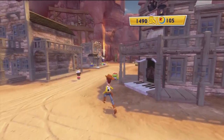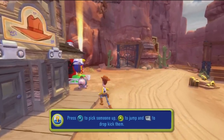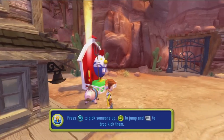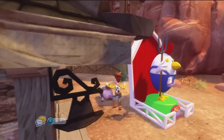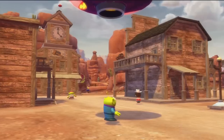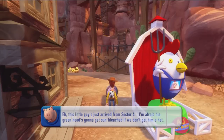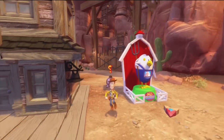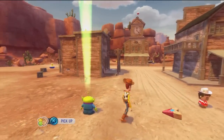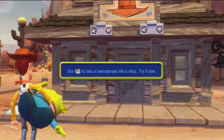You know what I'm gonna do? I'm gonna do another mission. So let's do it. I have to get this little green man a hat. Let's pick him up and toss him at the hat shop — he'll go inside.